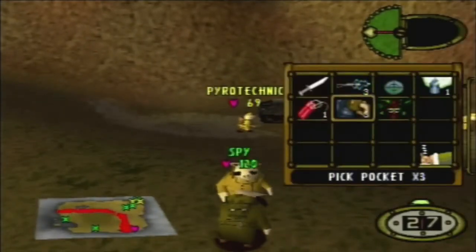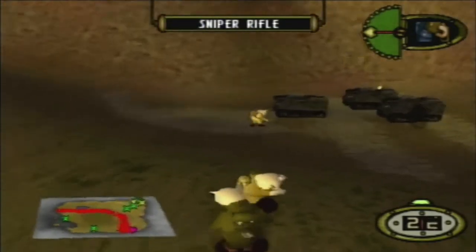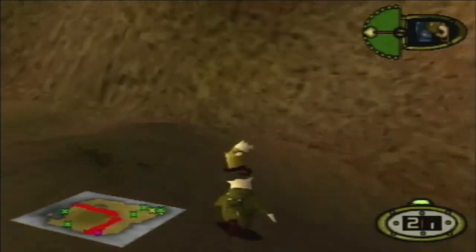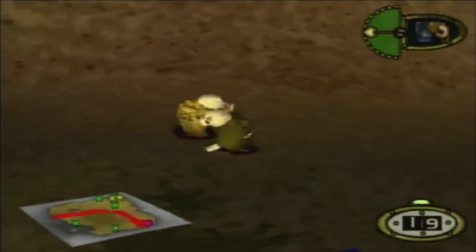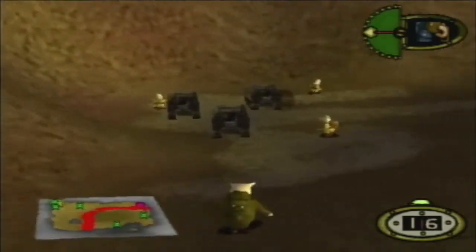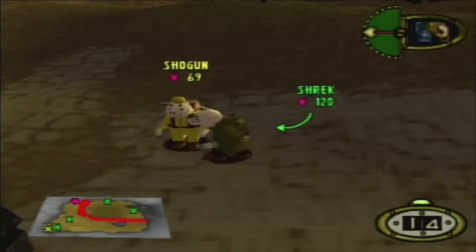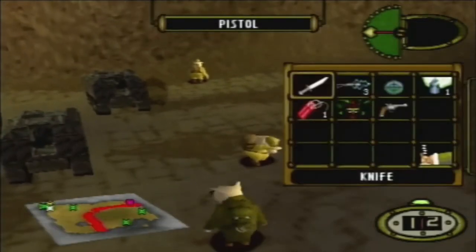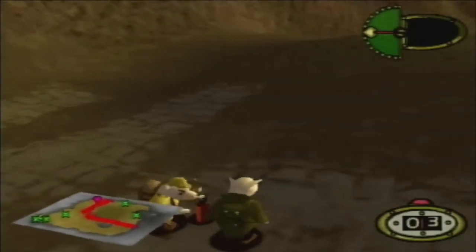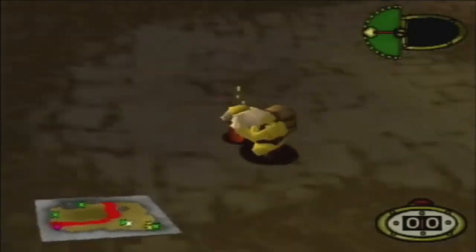Anyway, we're going to use the usual tactic of pickpocketing and just trying to get rid of everyone's most deadly weapons. So that was a double whammy. Can we go for a turkey? No, not quite. But at least the spies don't have much now except for just their TNTs.